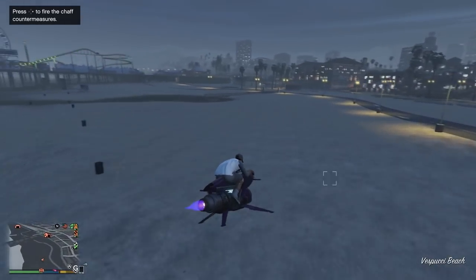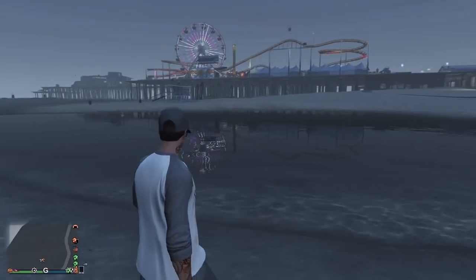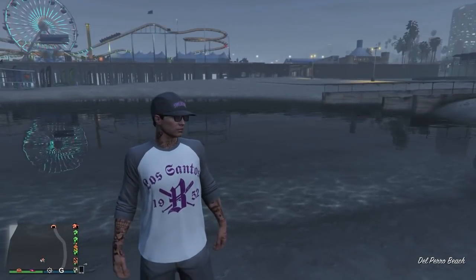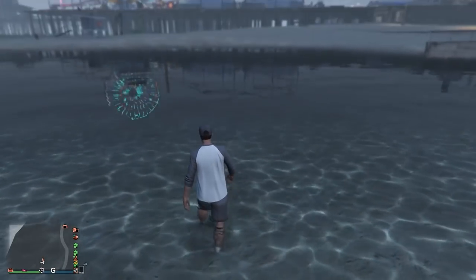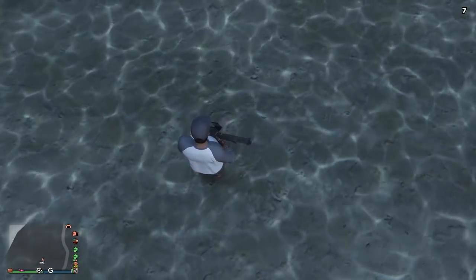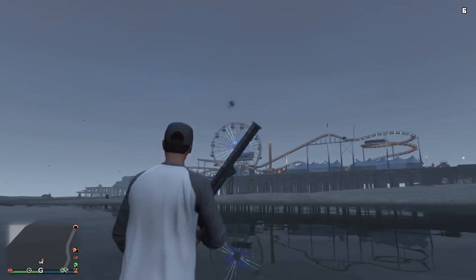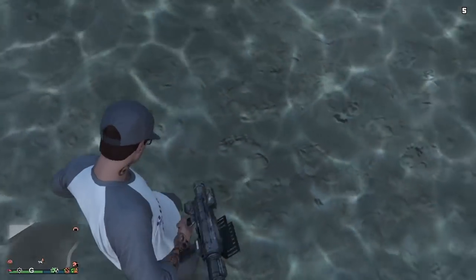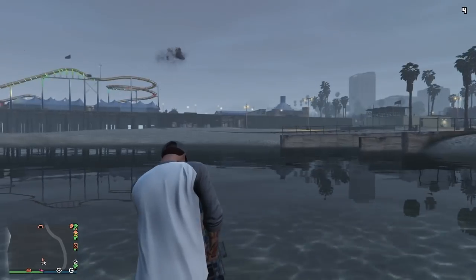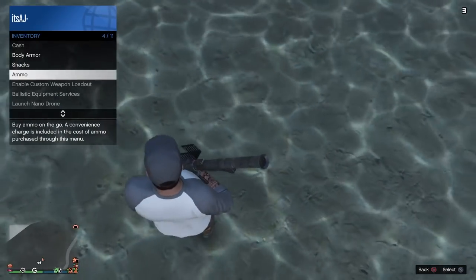So for this next one, it's more of just a fun glitch. You can come to this point on the map over here on the beach — this little body of shallow water right over here by the pier. Just get in this little body of shallow water. You can pull out an RPG, a homing launcher, the firework launcher — just any launcher you have. I'm going to use a homing launcher for this one. You can just aim it right down at your feet and shoot the weapon, and it will not kill you. It just flies off in different directions.